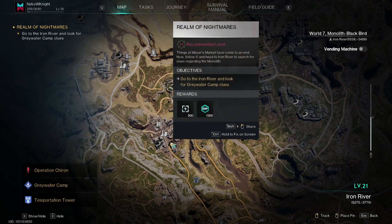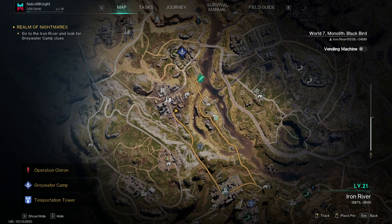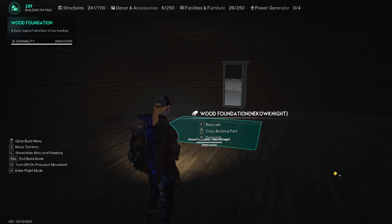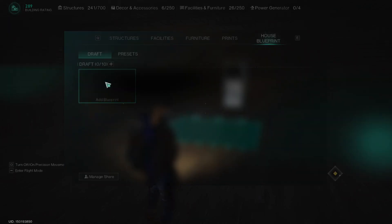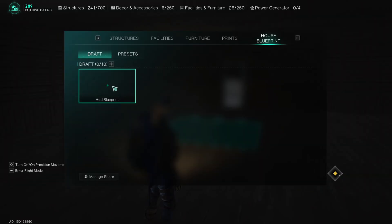It's recommended level 23, but doesn't really matter. We've got a few other things here to deal with, but first is this. I do have a few questions on a few things that I'm probably gonna have to test out off-camera, but that is making use of the house blueprint. I think you can save the entire structure like this, and then you can basically go through and make different setups.